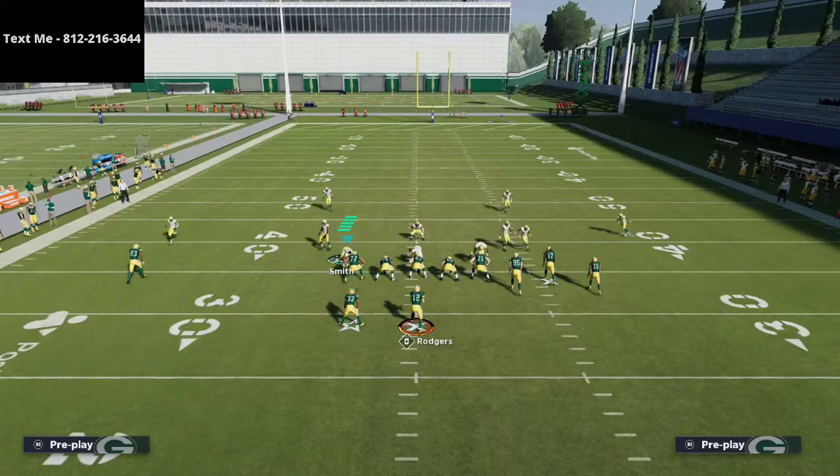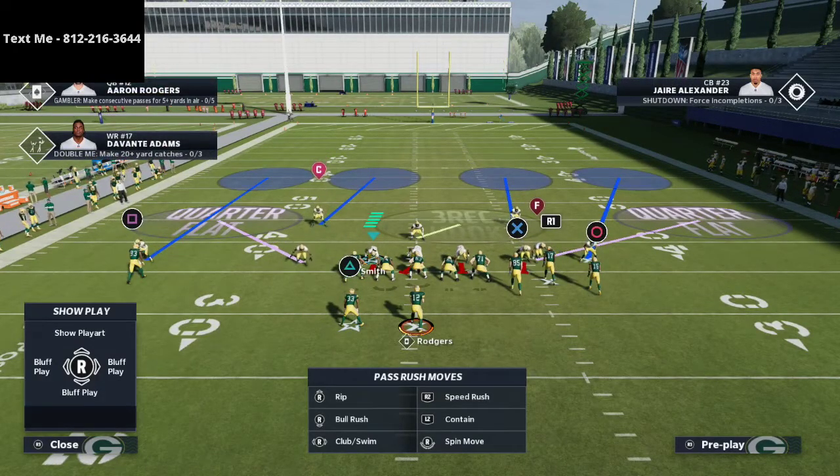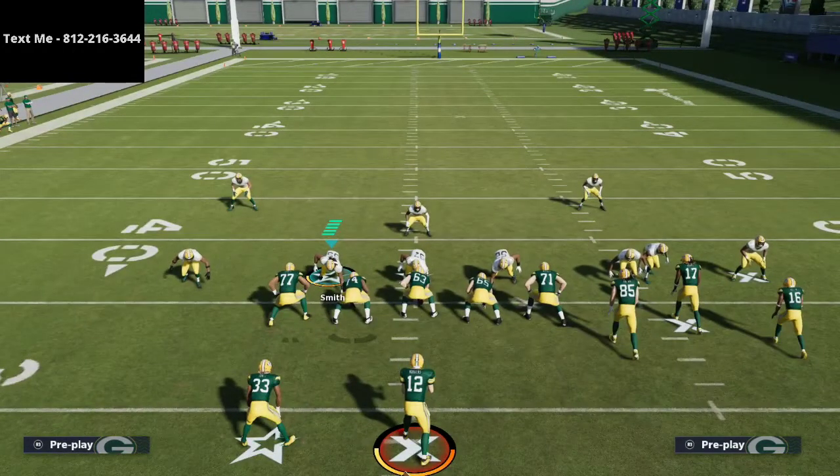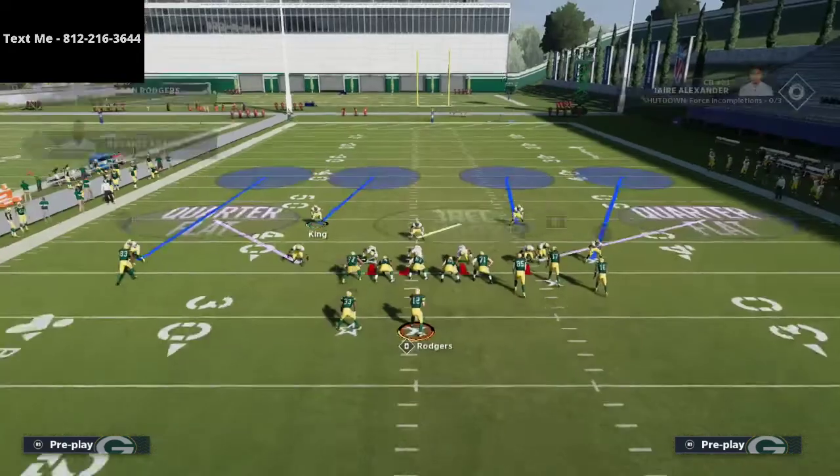I'm going to go right into the cover four drop and audible down to that cover four show two. If you look at what I have on the field, I have quarter flats and four deep quarter zones — four quarters of the field. I want to talk about the field the way I break it down. If I think of cover four quarters, the ball is a lot of times going to be on a hash mark. So essentially I divide the field into four quadrants: the left side numbers, the left side hash marks, the right side hash marks, and the right side numbers.